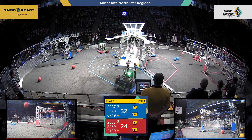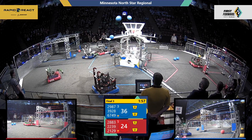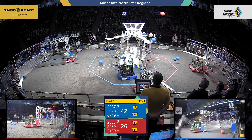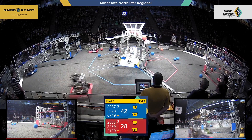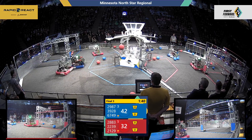Three more blue Cargo in, another shot from red from 2239 Technocrats. There we go — another two Cargo in from Team Neutrino, a pair of shots from Ultraviolet. This has got all of the Cargo flying through the air. Robots flying to retrieve Cargo — 6749 with a shot in for blue, 2239 Technocrats with the shot in for red.